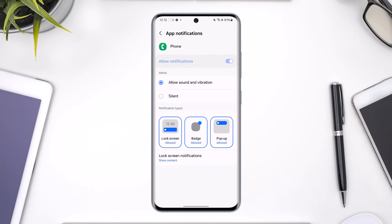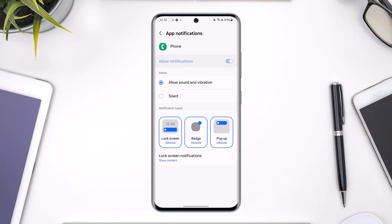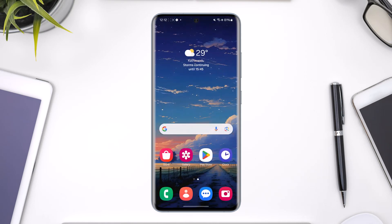Then go to Notifications and make sure you set this to 'Allow sound and vibration.' You'll also see a Badge option — if it's not allowed, tap on it once to set it to Allow. You also want to allow pop-ups, and go to Lock Screen notifications and select 'Show content.' This should give you a badge the next time you miss a notification.